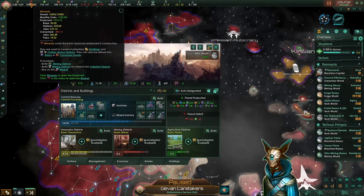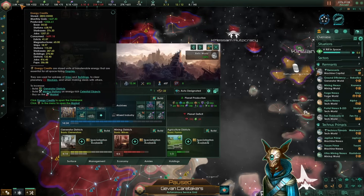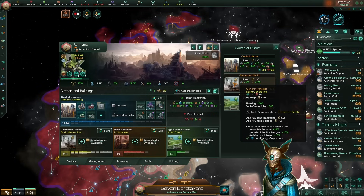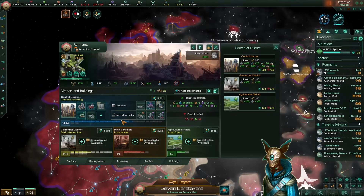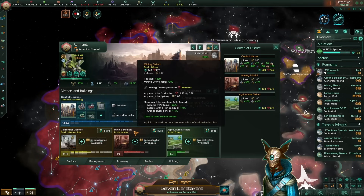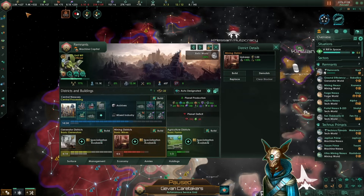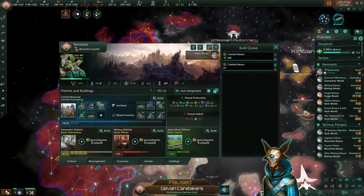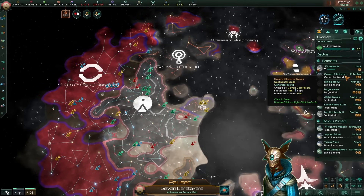Here on our capital world, since we already have plenty of minerals and energy coming from both stations and other planets, we want to specialize our capital into advanced resource production. So we'll start by replacing all of the mining districts with the central nexus. However we'll only do a little bit of them, not replacing all of these, because it would consume all of our minerals just from one planet and the build queue goes one by one, not every single one at the same time.